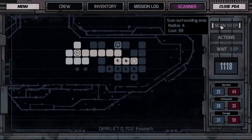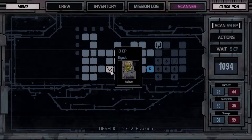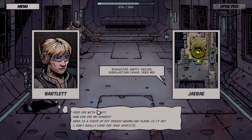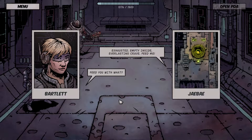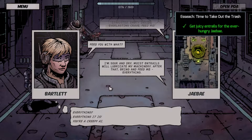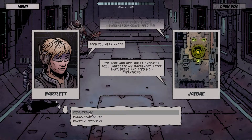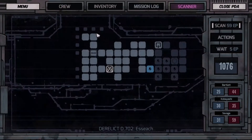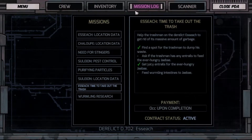Let's have a scan — okay, what are you? You're a computer. Are you the one that lets me scan the area? It's exhausted, empty inside, wants to be fed. 'I'm sour and dry — moist entrails will lubricate my machinery, bring and feed me everything.' You're a creepy AI. So I've got to find it somewhere to dump waste and get it juicy entrails. Oh wait — if the trash man is going to give me multiple entrails I might be able to use a couple of them to finish my mission.